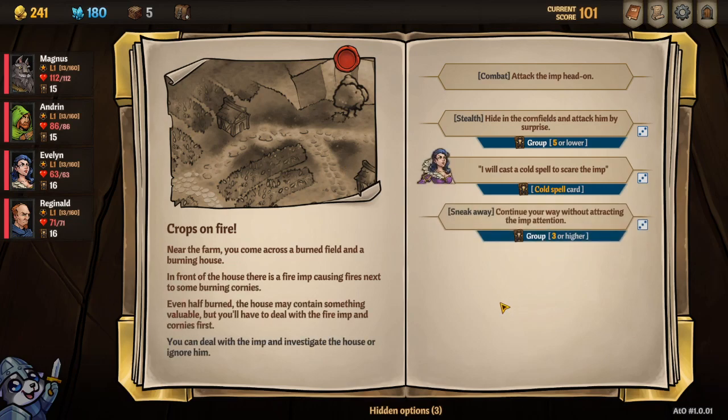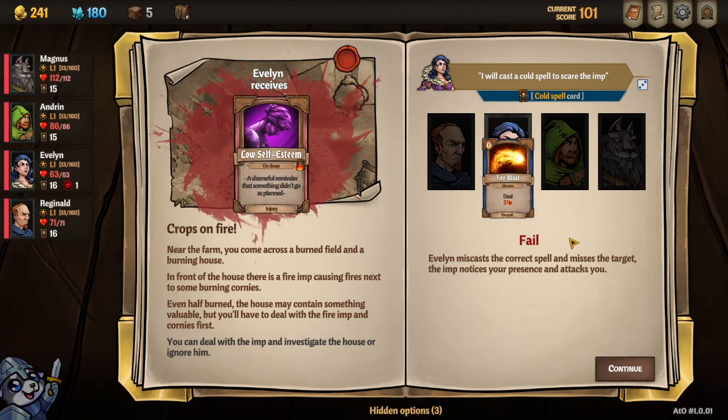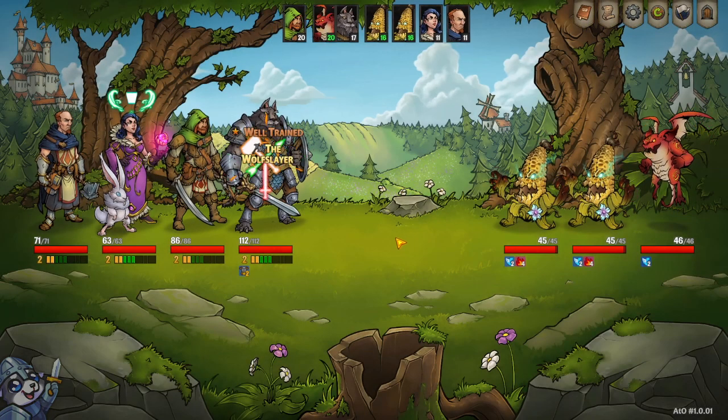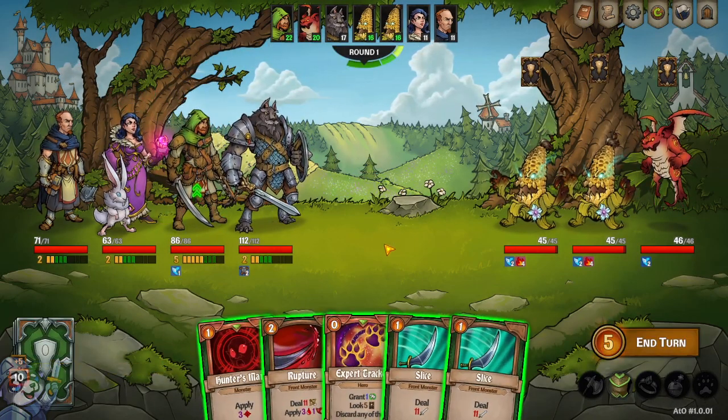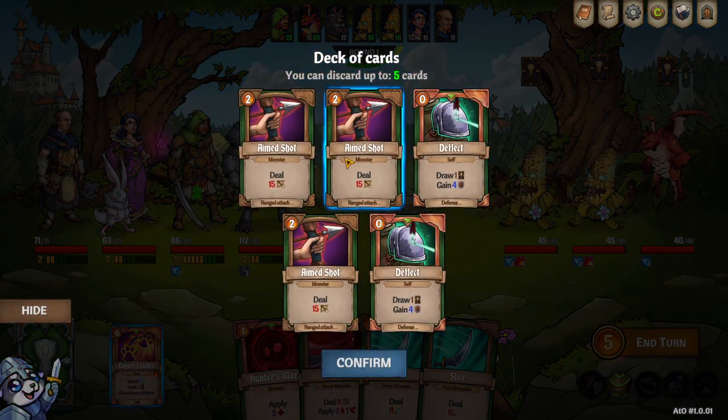An event - the crops are on fire. Will I roll a five or lower, a three or higher, or can I get a cold spell? Let's try a cold spell. I've never been able to successfully roll a cold spell here, and the streak continues. Now we have that low self-esteem debuff unfortunately, which means our mage's opening hand is a little lackluster, but we can make it work.